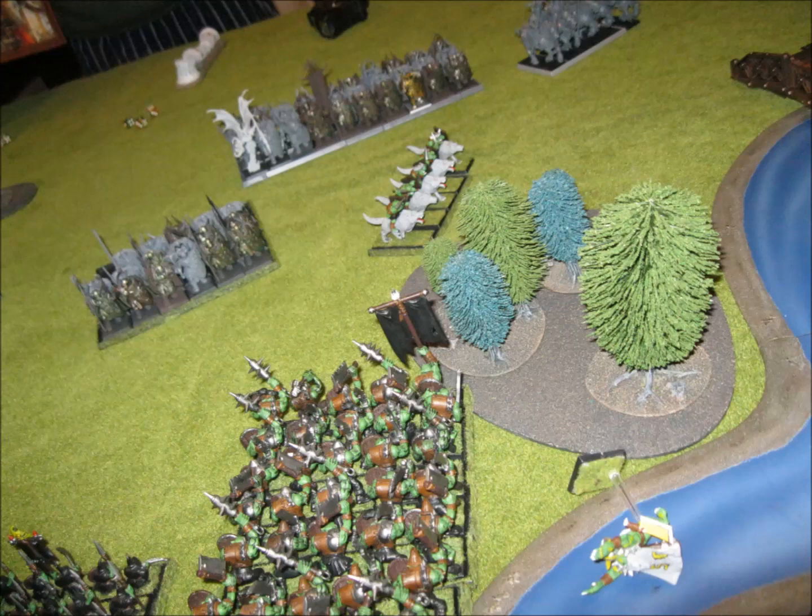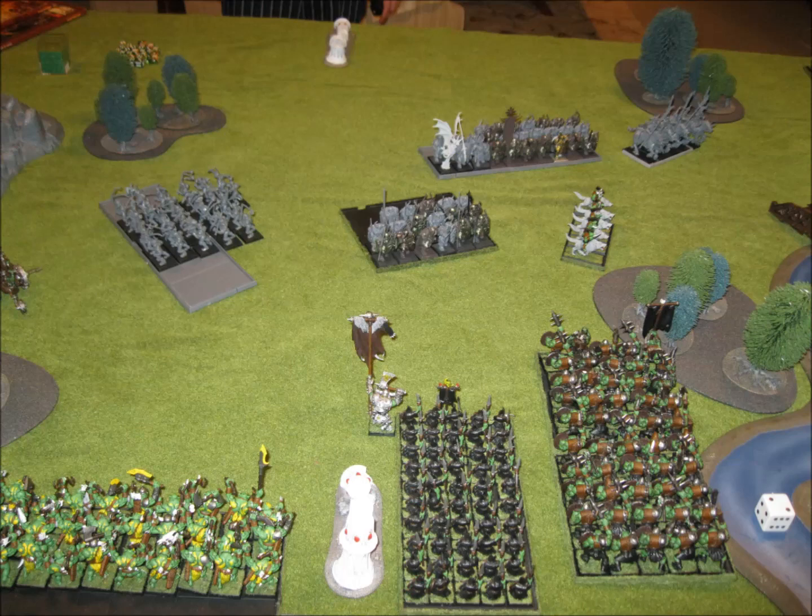His Marauders went and reformed to face my Giant and Pump Wagon, showing his flank to my Savages - but I'd need a 9 to get there, so he was willing to chance that. The Chosen really just don't care and are moving up ready to get charged. Valkia and his unit decided not to charge the dogs - I think he's really wanting to charge in Valkia to try and kill off my BSB. His Knights' charge is too far, so he's shuffled up a little.